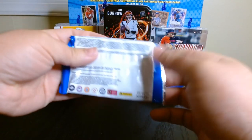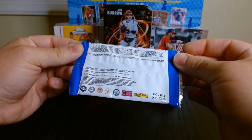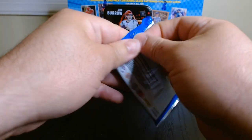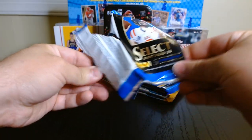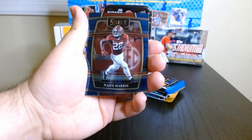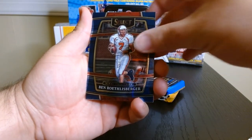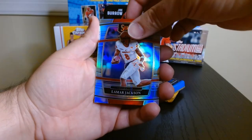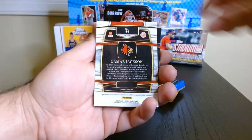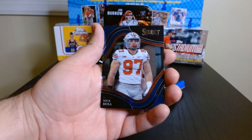Let's go with Select. I opened one of these last week. I'm not sure if this is a hobby pack — sometimes if it has an H you know it's hobby, but I don't know. It's five cards, so I think the blasters have less. There's Najee. Big Ben. Garrett Wilson. A silver of the MVP — Lamar Jackson. We'll take that. There goes a PSA 10 candidate — the silver of Lamar Jackson and Nick Bosa.